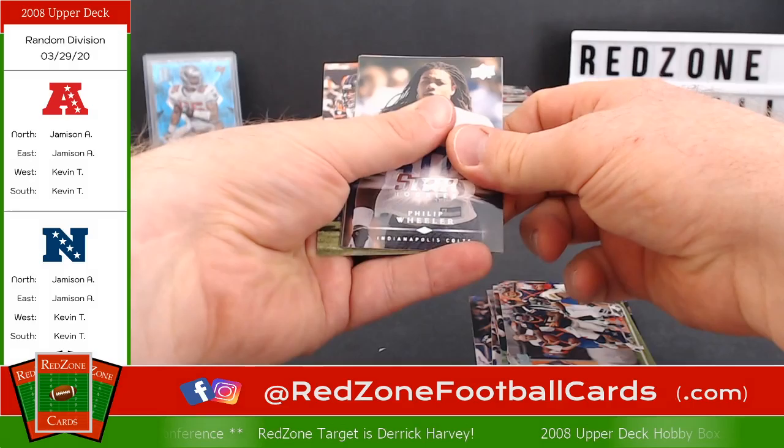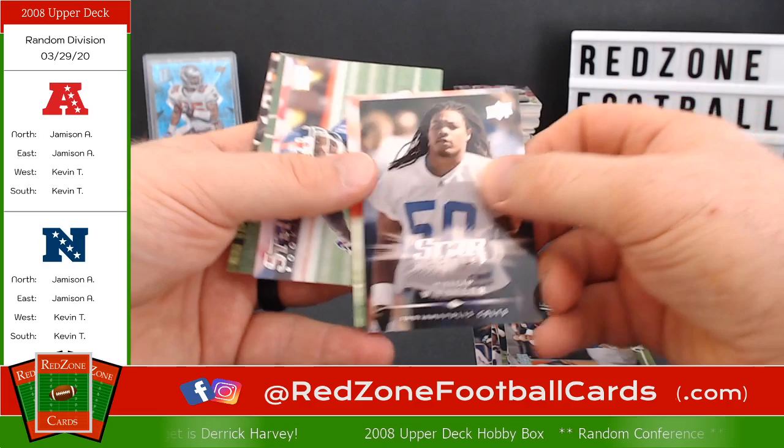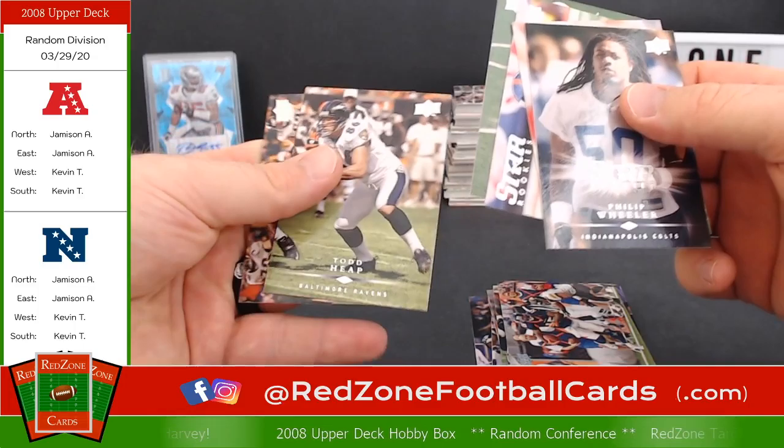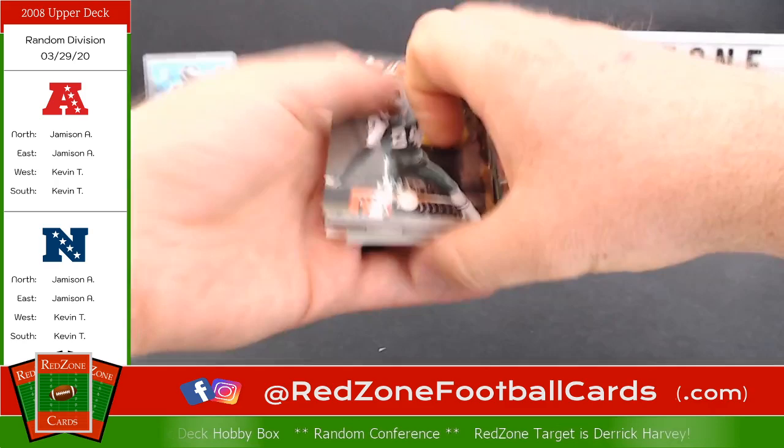Then we have some rookies: Philip Wheeler, Goster Chairless — I have no idea who that is — Terrell Thomas. Not a rookie though. These were the three rookies. Let's start a rookie pile over here. Braylon Edwards, Reggie Nelson — a little Gator action on the Jaguar there. I'll set that in the rookies with you — I know how much you loved Reggie Nelson.